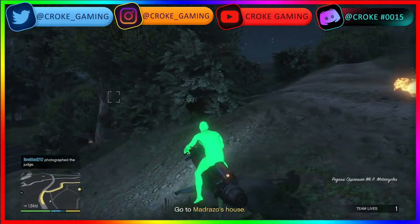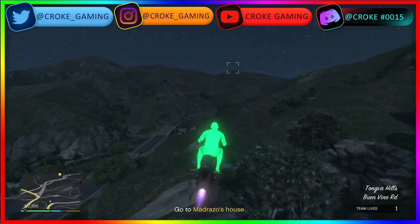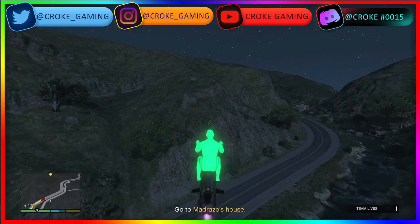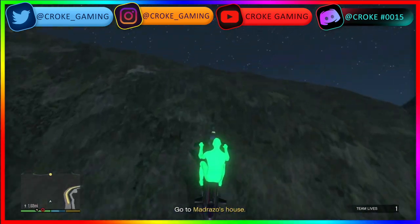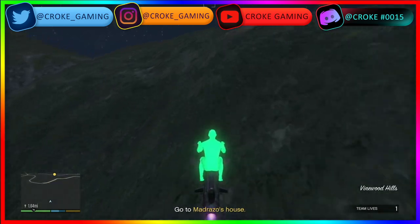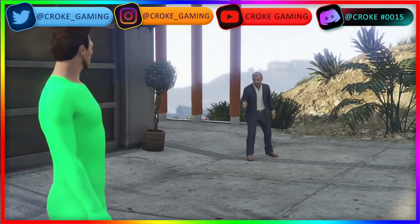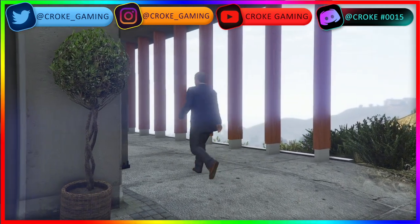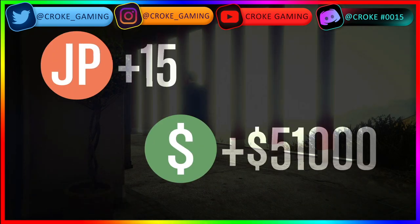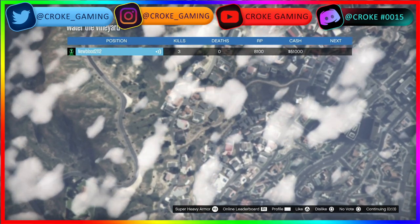We're going to go to Madrazo's house — this is where you're going to put the timer on for 15 minutes. You essentially get all that money and RP because you get done pretty quick. With the MK2 you fly over all the NPCs and don't have to get shot at. We waited the 15 minutes and we made $51,000 just doing a simple mission — 8,330 RP. This is triple money and triple RP for the week, by yourself. Very, very simple.